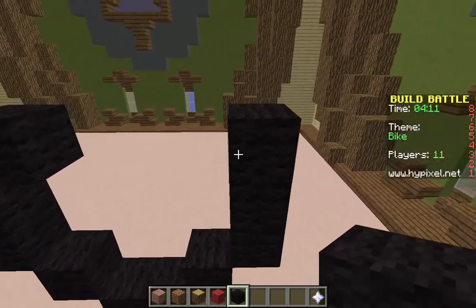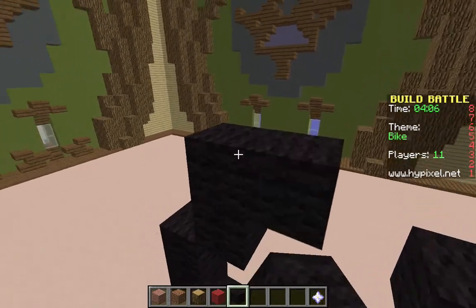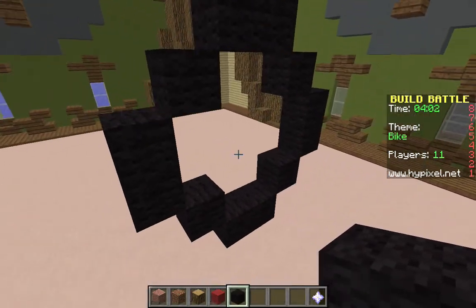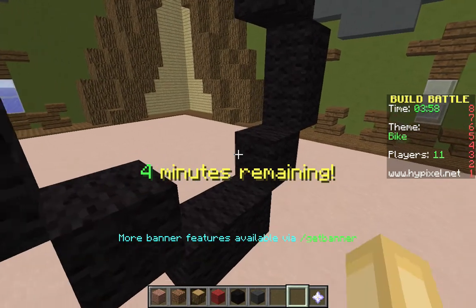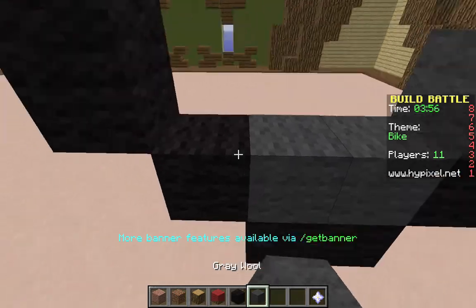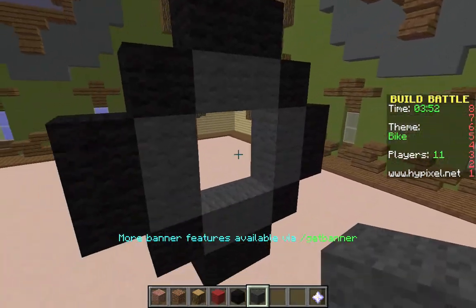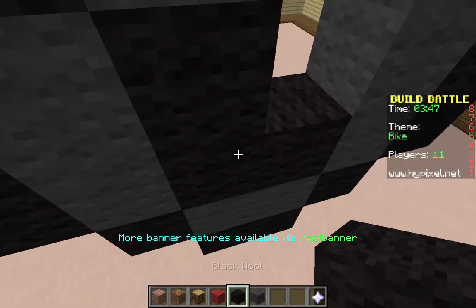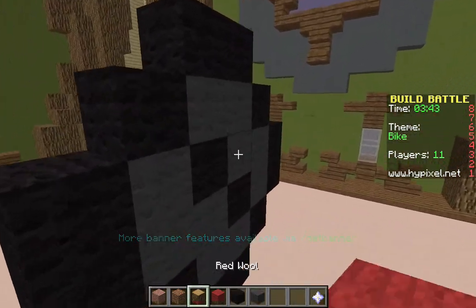We have the tire going right now — looking decent, as much as a tire can look decent. It has everything a tire would need. Not much to a tire really — it's basically a black circle. You could write like 'Goodrich' or something like that on there, but yeah, not much you can really do with the tire.